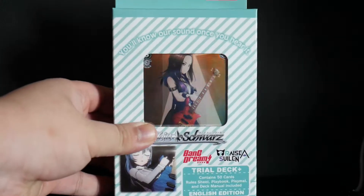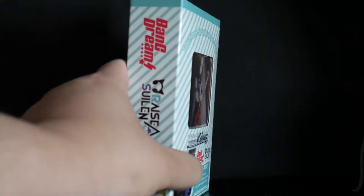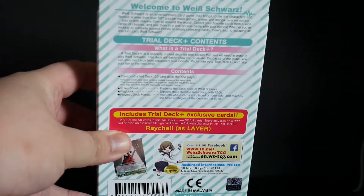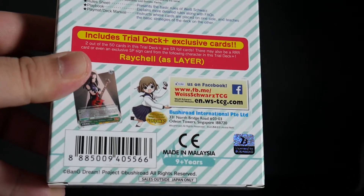Here is the front of the box, English Edition, the sides, and the back of the box which includes exclusive Trial Deck Plus cards.